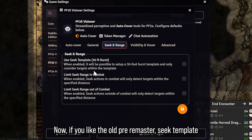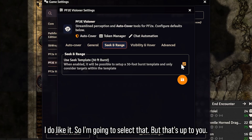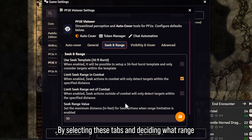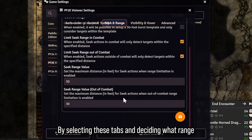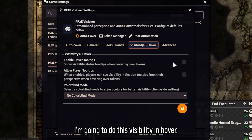I also recommend you go to Seek and Range. If you like the old pre-remaster seek template — 30-foot cone — you can select this. I do like it so I'm going to select that, but that's up to you. You can also decide to limit the seek range in combat and out of combat by selecting these tabs and deciding what range you want.